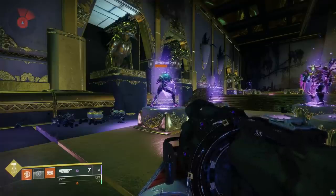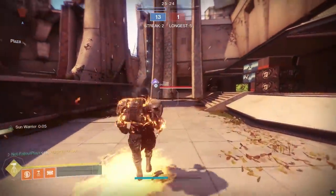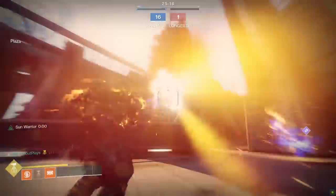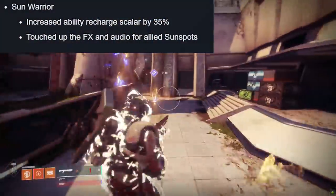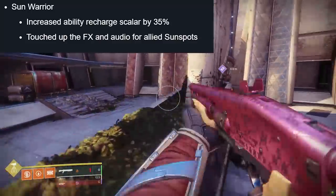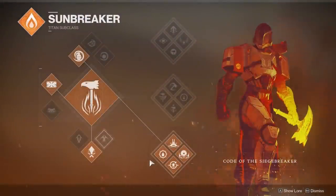There is a one-second cooldown on making sunspots, so if you're reaping through enemies in PvP like a hot scythe through a field of wheat, you're going to be temporarily limited on sunspot generation. Finally, for Sun Warrior itself, ability recharge rate was kicked up by 35%, which is fan-friggin-tastic for Titans. They also adjusted FX and audio for allied sunspots. Overall, I think Bottom Tree Sunbreaker might actually be a little more appealing now for Titan mains, though I haven't spent a ton of time trying it out.